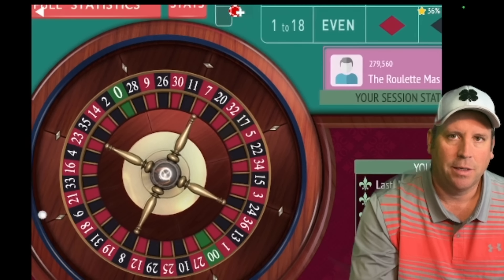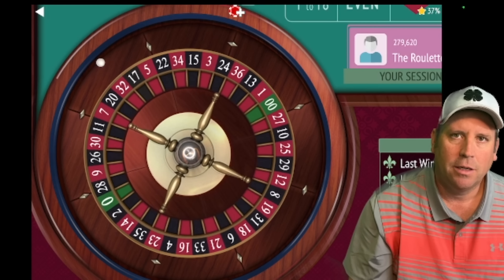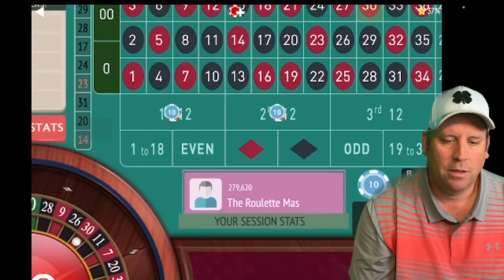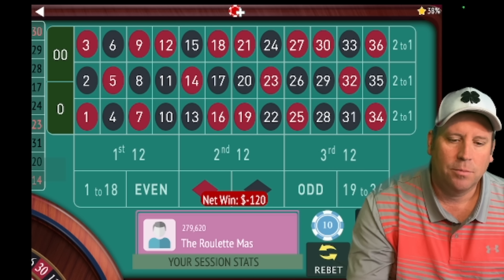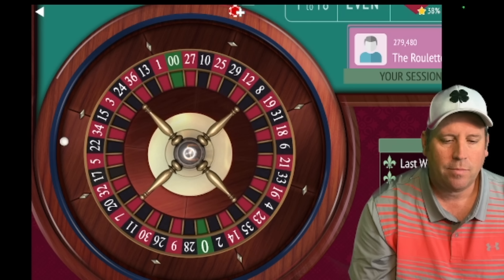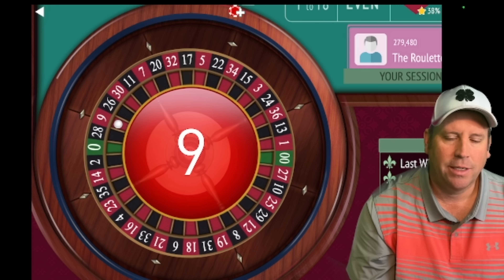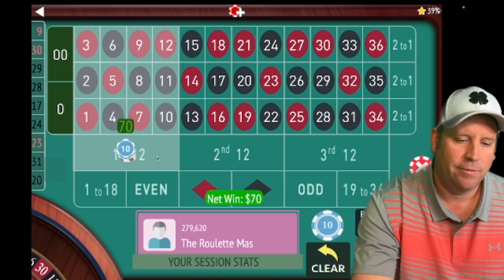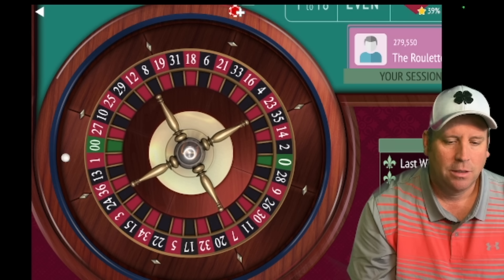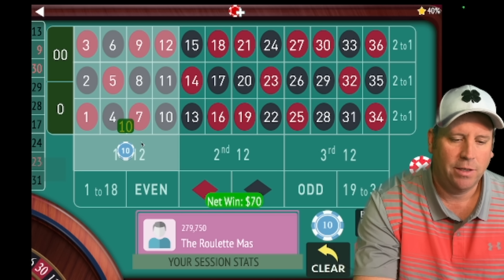We'll be on first and second. Temporarily we've dropped back to $40 but that's okay — this will come back as long as we have patience and bankroll. That's a 30 red — that's a loss, so now we're going from $60 to $70, up one unit, now on first and third. We got the win, so we'll stay at $70. Now we'll be on first and second for $70. That's a 13 black — that is a win, so we'll stay at $70 and be on first and third.